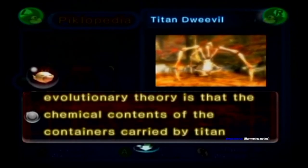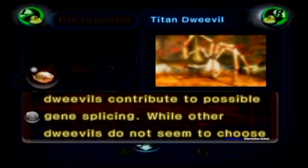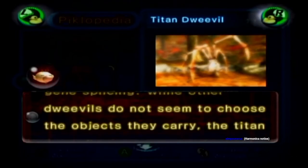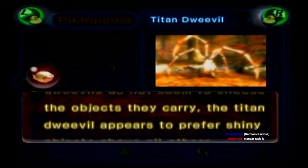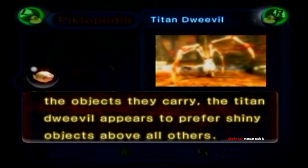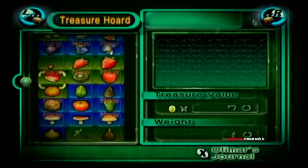'Another evolutionary theory is that the chemical contents of the containers carried by Titan Dweevils contribute to possible gene splicing. While other Dweevils do not seem to choose the objects they carry, the Titan Dweevil appears to prefer shiny objects above all else.' I'm sorry, I can't pronounce that properly. And one other thing I want to look at.